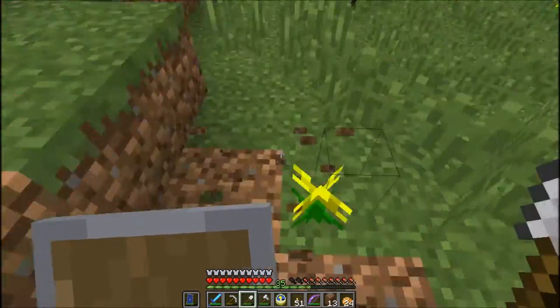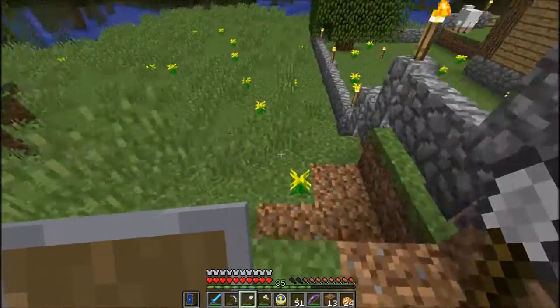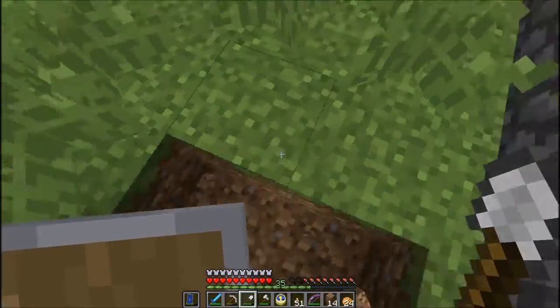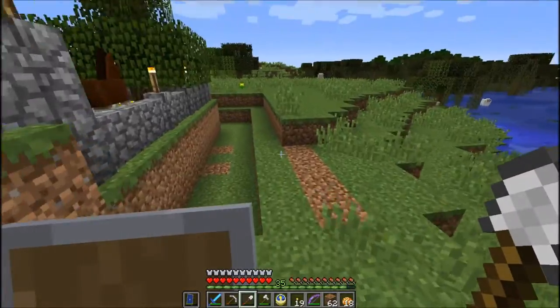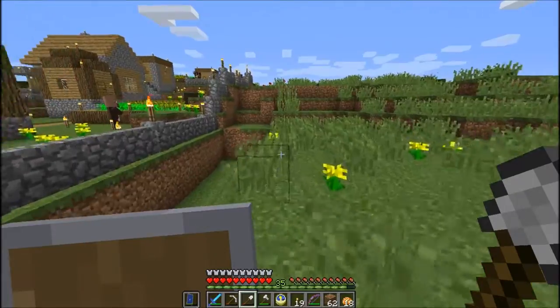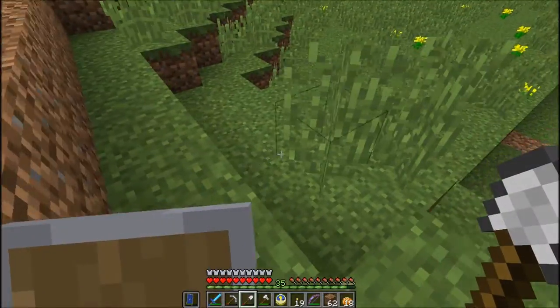We're going to start with it just two wide and one deep, and then probably deepen it to two deep all the way around, because I'm a big believer in safety. All right — we have a defensive line around the town. We've got a pit of sorts that follows the contours.